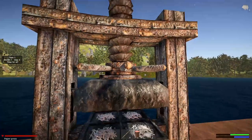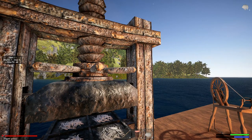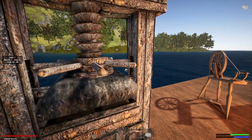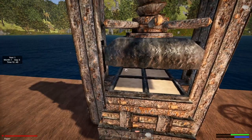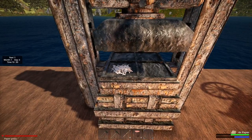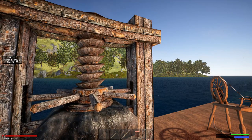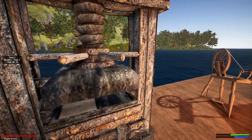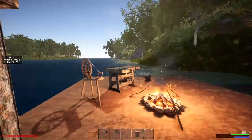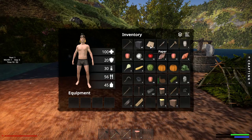So now we're ready to operate the paper press. To do that you need to hold on to these, press F, hang it up, and then we have our paper. We've got another lot of rags, so I'm going to put that down and repeat. And there we have our paper. So that means we now have five lots of paper, which is good.